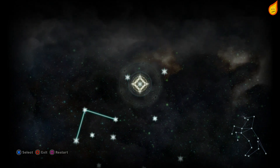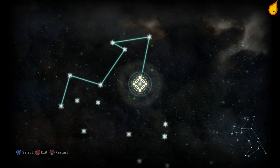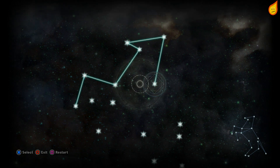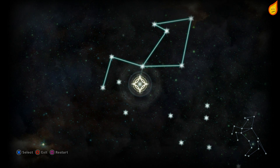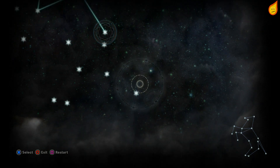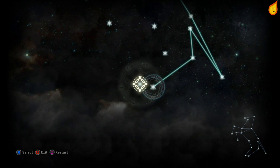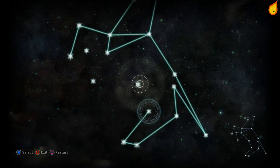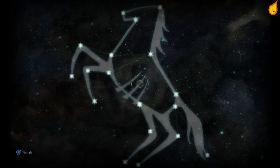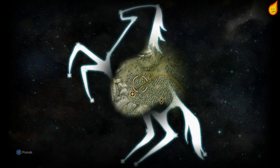Do the head there, then make sure you complete this little triangle in the middle. From there it's pretty much plain sailing. Finish this last leg — and that's it, like a little horse. That's the last astrarium.